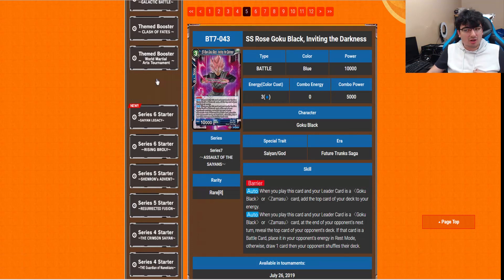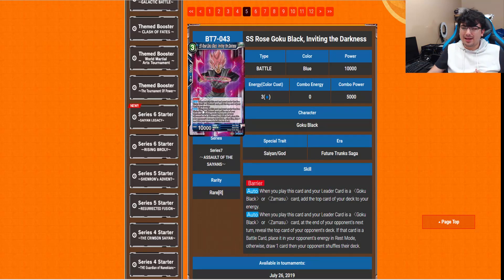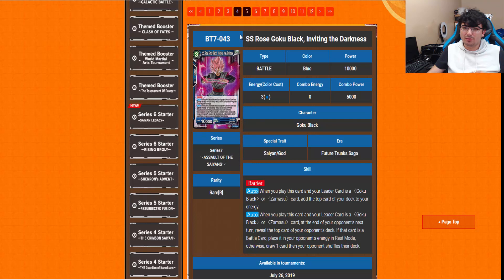The next card we already went over — a quick refresher. It's got Barrier. Auto when you play: if Goku Black or Zamasu is your leader, add the top card of your deck to your energy — basically a Whis for Goku Black and Zamasu. The other auto: at the end of your opponent's next turn, reveal the top card of your opponent's deck. If it's a battle card, place it in your opponent's energy; otherwise you draw a card. So with Barrier, you get to add energy to both sides. This is the better energy ramp card to play for your opponent — obviously you'll be playing as much of this as you can, especially with the leader condition.